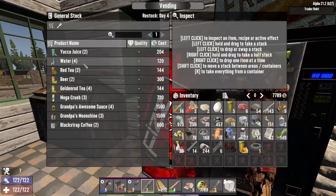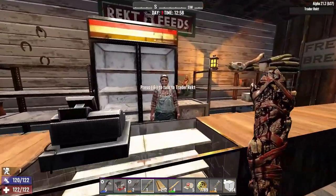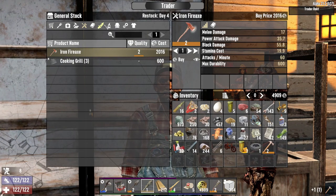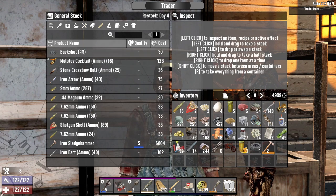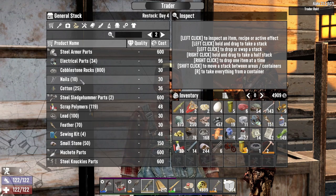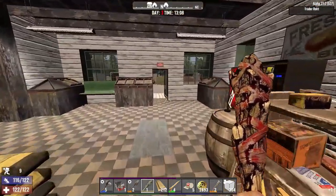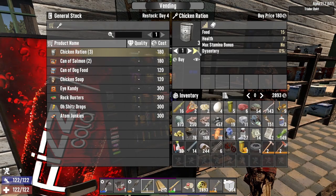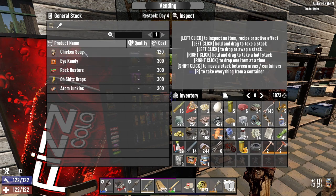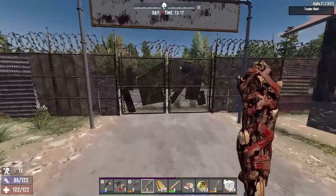First things first let's sell some things we don't need. Why is this bicycle red? It's got dye on it - never seen that before. Does it always come with dye? Very interesting. Brass - I'm basically never going to craft my own ammo so here you go Rekt. What dukes do we have now? We don't have much food at base, let's check the vending machine. We have 7,000 dukes. We can afford the claw hammer at 2,800. Let's also get the fire axe. Buying all the food - leave the water alone for now.